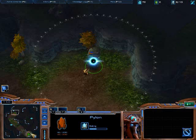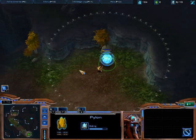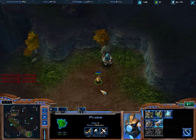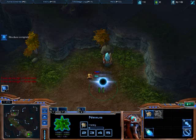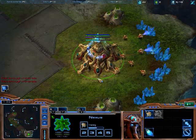If you happen to be spawning in the top location and you're cannon rushing the bottom, the place for that pylon is right there. What we are going to do is get about 150 minerals exactly when that pylon finishes, and put our forge down right there. And while the forge is building, you can make two probes.